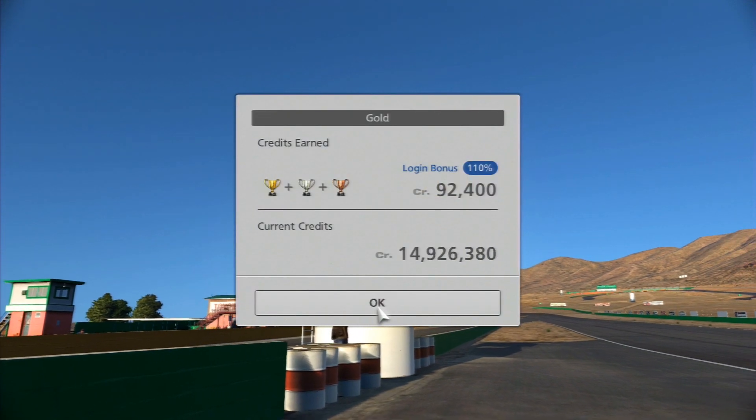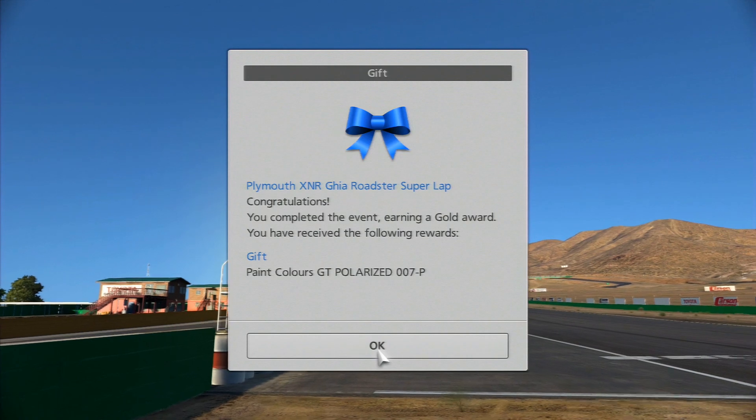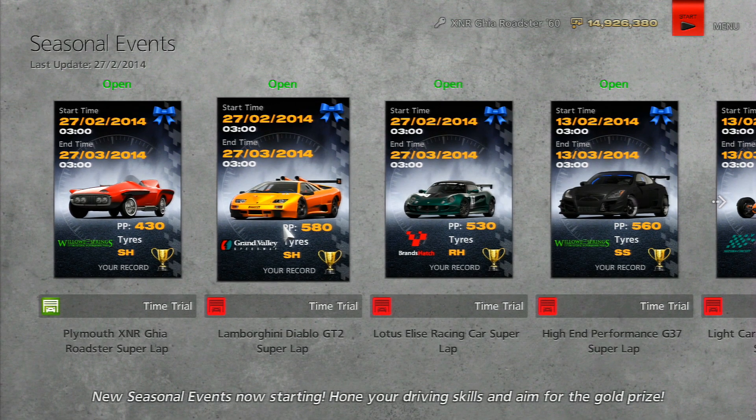You'll get around 100,000 credits, just under depending on your login bonus, plus you get a special paint item. They've been adding these paint tokens in for most of the seasonal events.